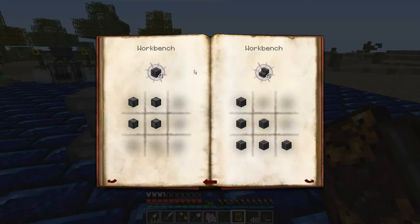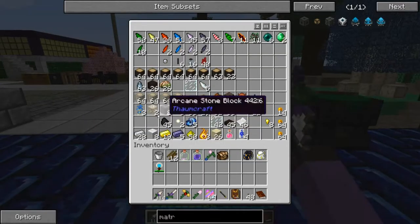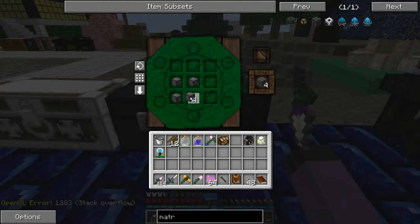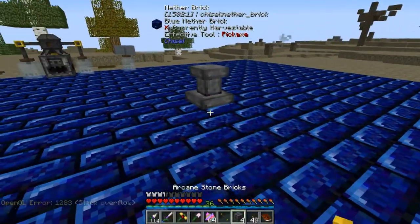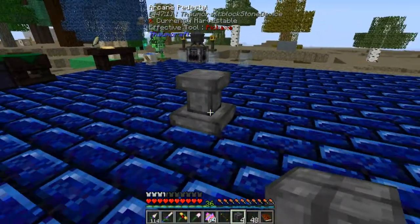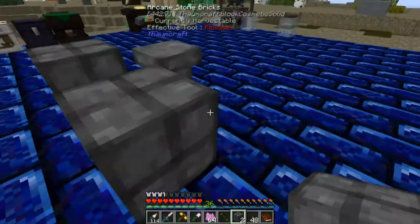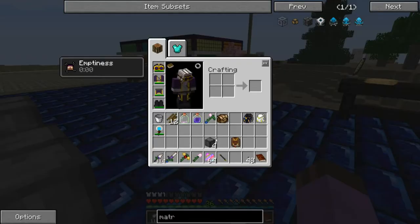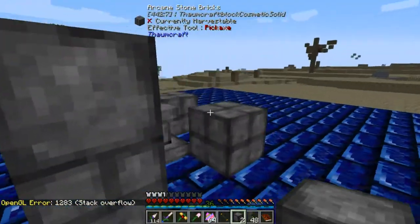The first thing we need is these arcane stone bricks. That's very easy - we just need some arcane stone, and I already have some. Just need to arrange them; it doesn't even take magic. Around this altar pedestal that we got from the temple, we place four of them like so, then we take the four regular ones and put those right on top.